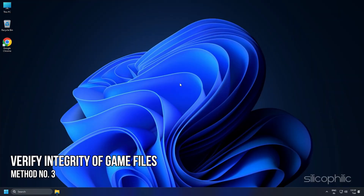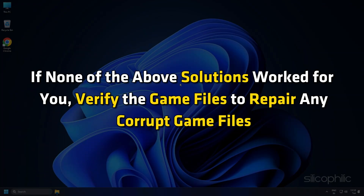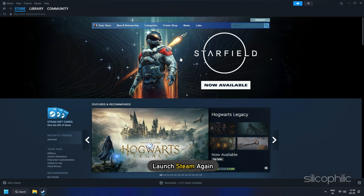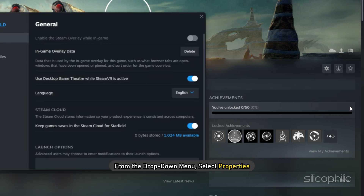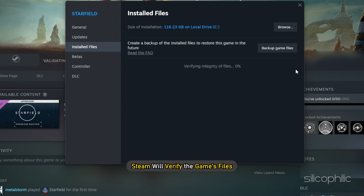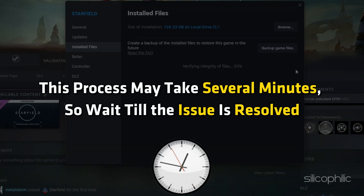Method 3: Verify Integrity of Game Files. If none of the above solutions worked, verify the game files to repair any corrupt files. Right-click the game in your library, or click the gear icon from the game's library page on the far right. From the drop-down menu, select Properties. Select the Installed Files tab and click the Verify Integrity of Game Files button. Steam will verify the game's files — this process may take several minutes, so wait until the issue is resolved.